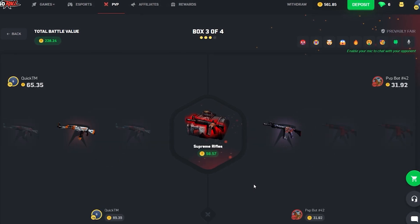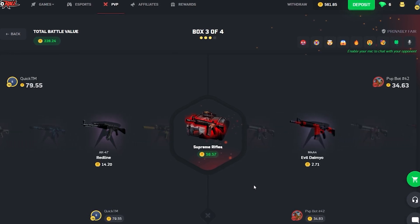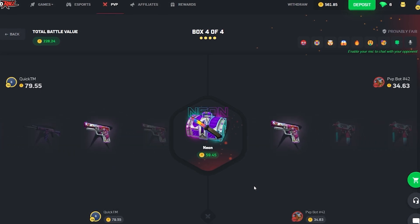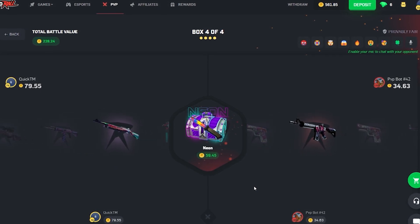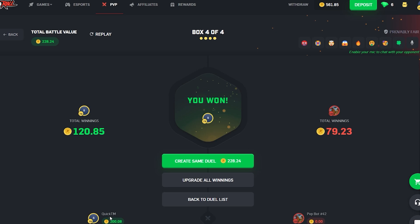Supreme Rifles — we got the Howl in here, this one's pretty volatile. How much is that? 14 — okay, this ain't looking too good. Here comes the Neon case. 41 to 44, taking home a win once again but we are losing money — getting back 200 from a 228 coin battle.